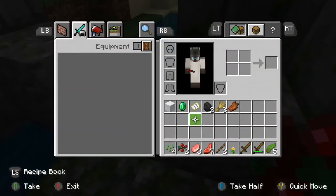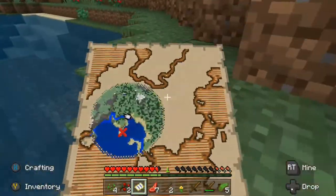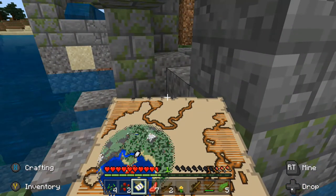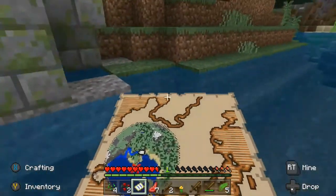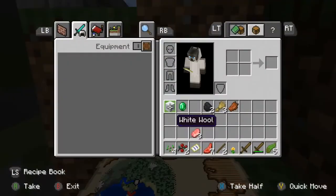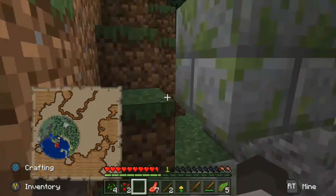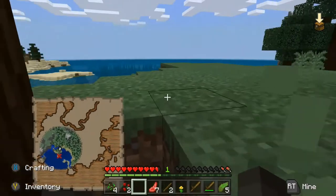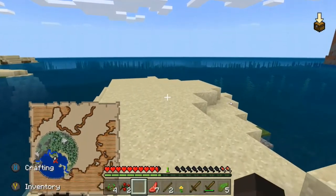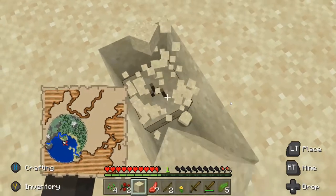Let's look at the treasure map first. The treasure is this way. Let's put the map in our off-hand. Looks like it's on this peninsula. X marks the spot! We need to dig this place up.